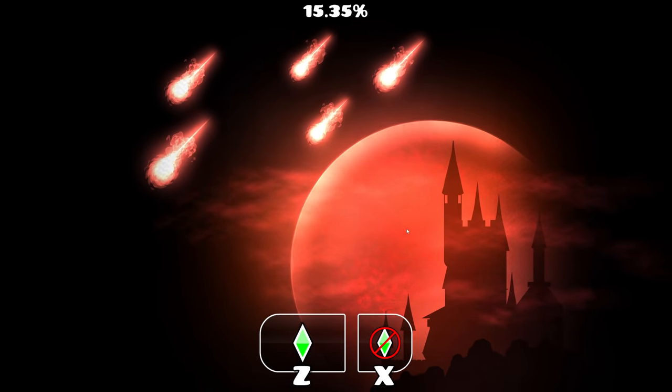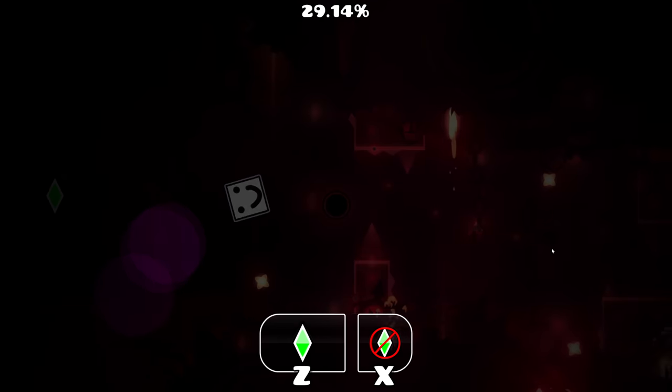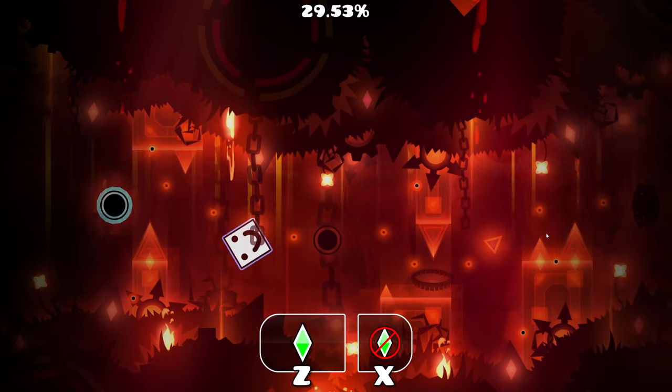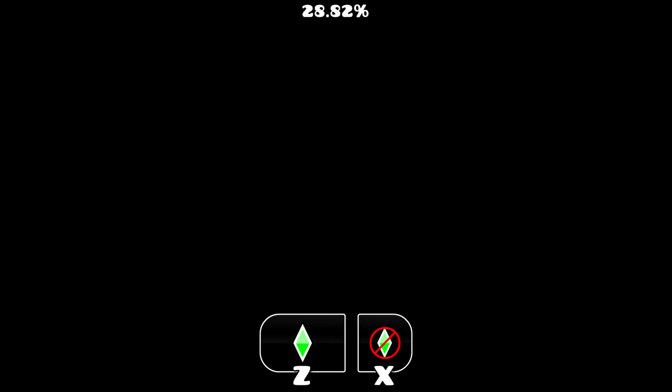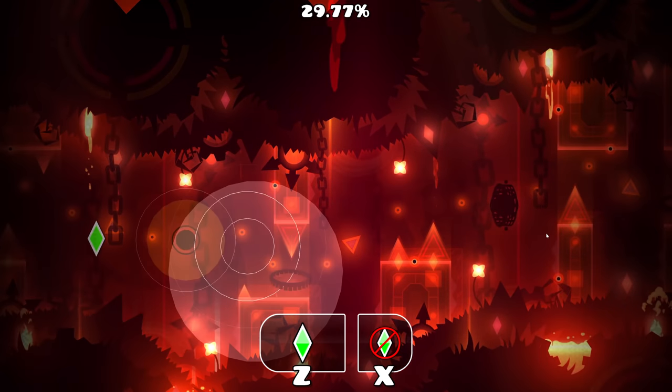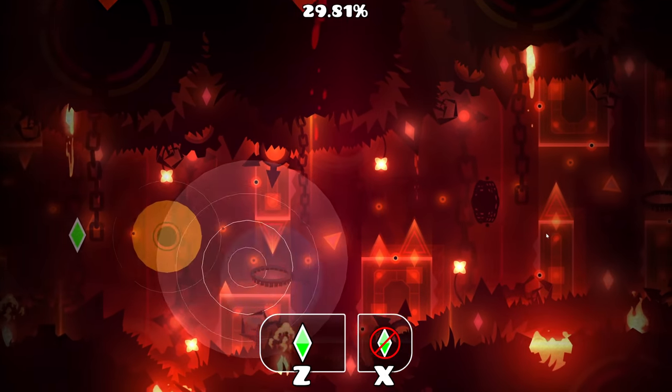Electro did the entire decoration for this level all on their own, and it's quite a long level, so that's pretty impressive. The deco is fairly light and stays the same throughout, but each section has a different color scheme and block design in the foreground. It's all the same kind of style, all by the same person, which is pretty crazy.